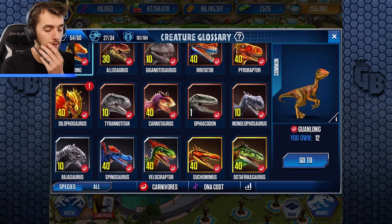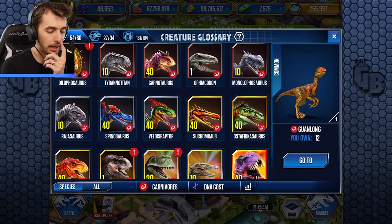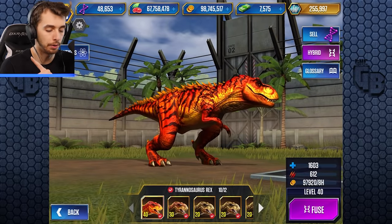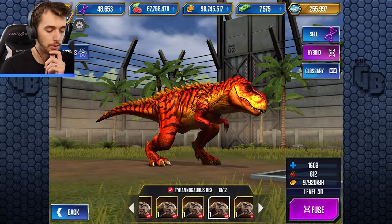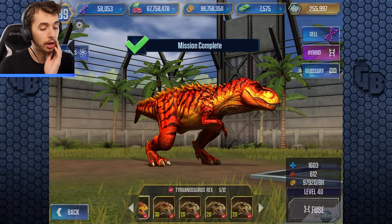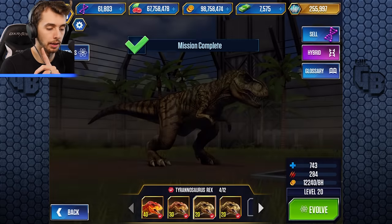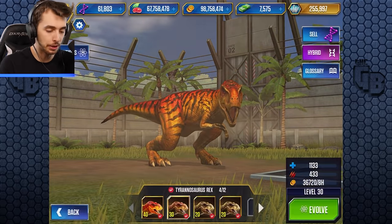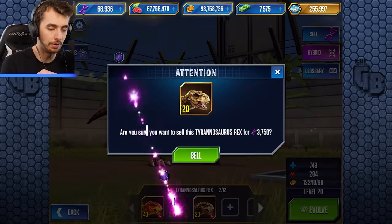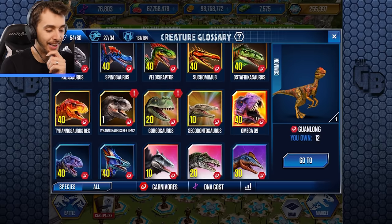Let's check carnivores. Suchotator - surely I've got loads of those? No, I've sold them all. Osteoposaurus - don't have any of those either. T-Rex - I know for a fact I have loads of T-Rexes. One, two, three, four, five T-Rexes I can get rid of. We've got level 30s and level 20s here. Mission complete - sell dinosaurs, is that a mission? We're going to have to say goodbye - I apologize, Mr. T-Rex. Level 30, level 30, level 20, level 20 - there you go. Back to just a level 40.